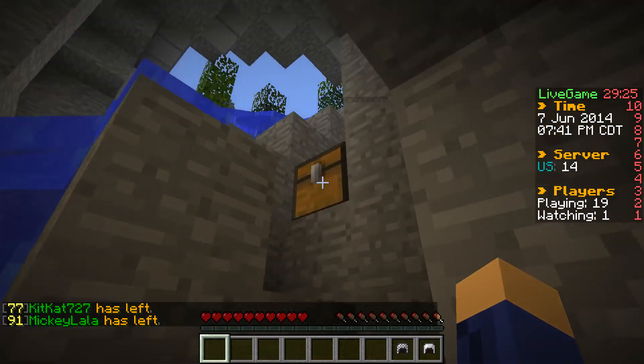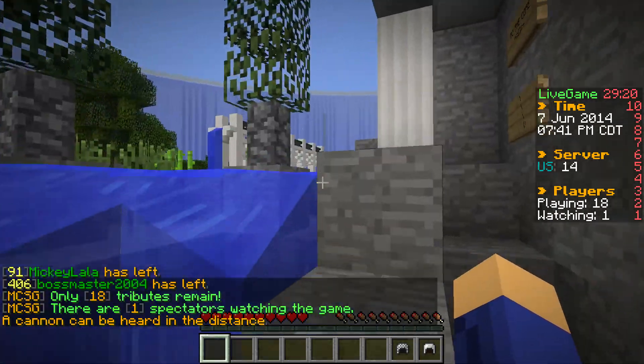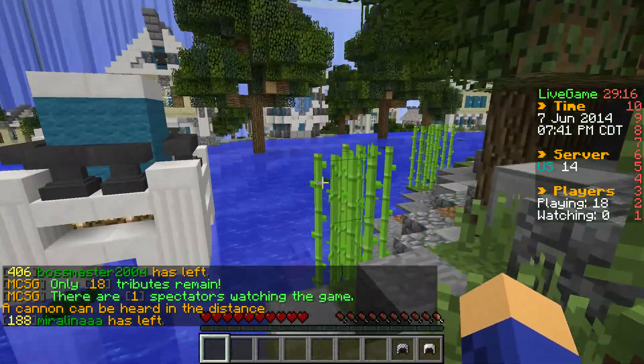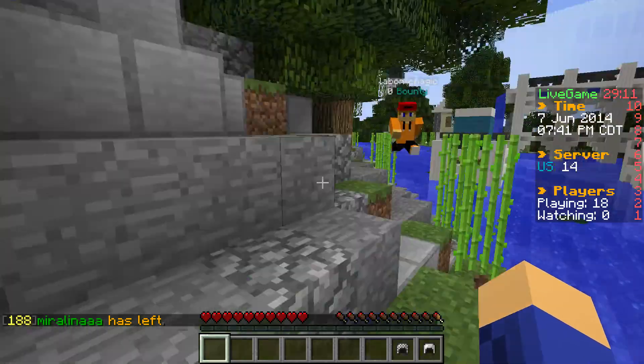Alright, let's get out of here. Oh, he left the raw chicken in the chest — what an idiot. That's OP! Everyone knows that raw chicken counts as like an iron sword with sharpness 5. Oh yeah, does extra damage.